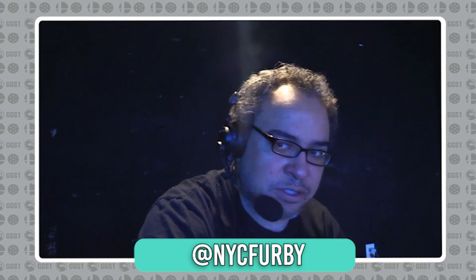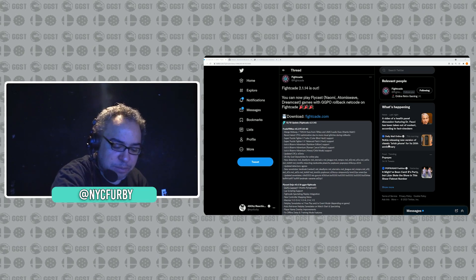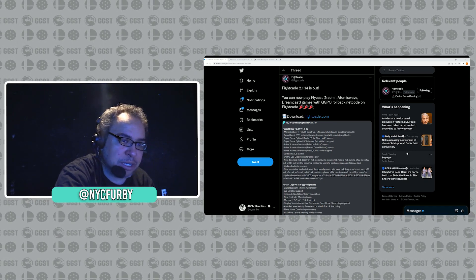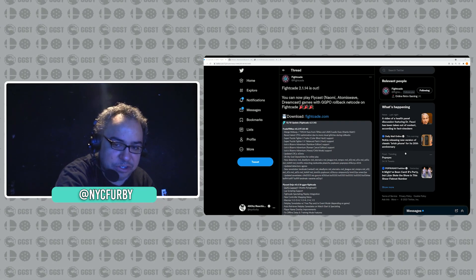What's up guys, this is Beast Coast Arturo Sanchez, aka TS7, aka NYC Furby. Back again with another video about the retro, and this one is a banger. One of the best ways to play emulated games or old games online is through Fightcade. Fightcade.com is the spiritual successor to GGPO — it actually uses the godfather rollback netcode GGPO itself. When the GGPO client closed down a couple of years ago, Fightcade opened up a new client with matchmaking and chat features.